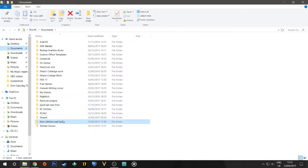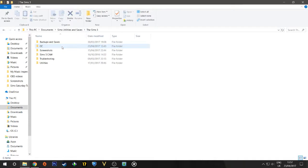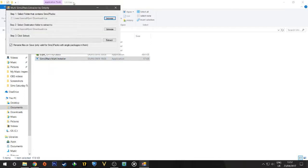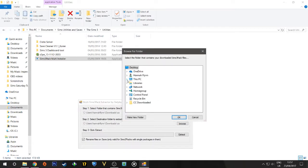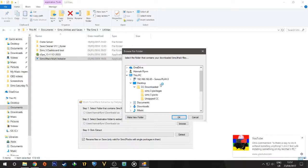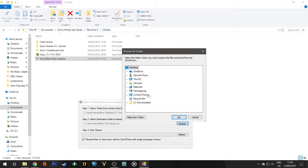I already have it — you just go ahead and extract it like any other file. I'm not going to mess around with that. I'm going to go into my version of it, into utilities — yes, the multi-pack installer. I have mine open here. What we need to do is go to that folder I told you about. You want to go into the 'Sims3Packs' folder and open that.